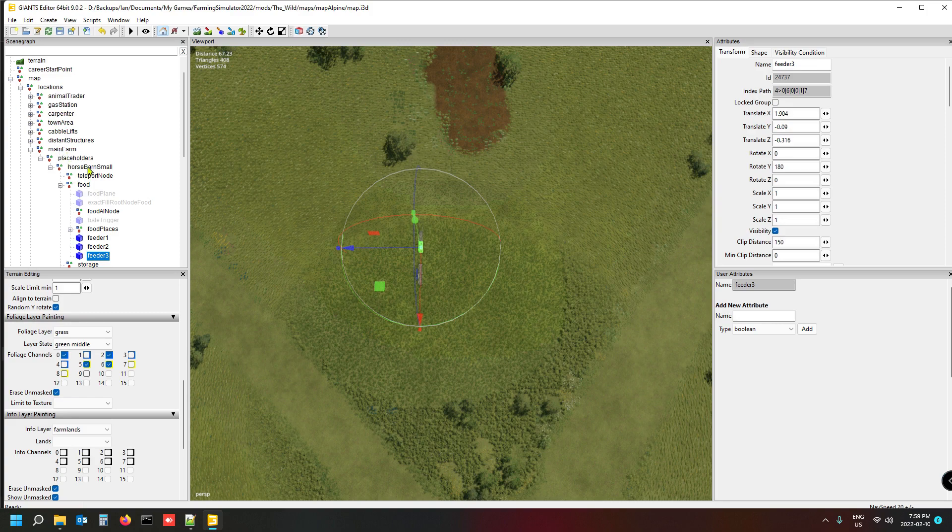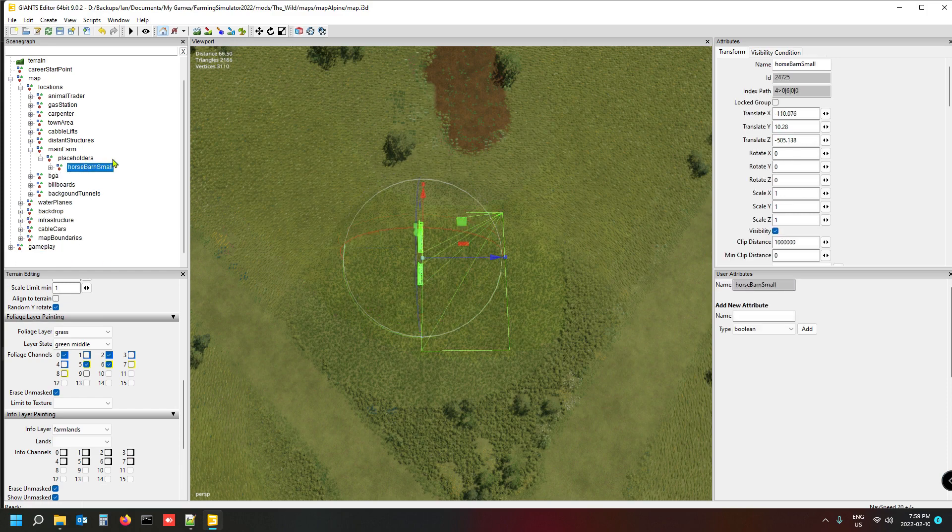Now we need to edit the XML so the game will place this horse barn small into the map when you open it in-game. To do that you need the coordinates and rotation for it. Let me give it a little rotation like that, and then we'll open the XML.